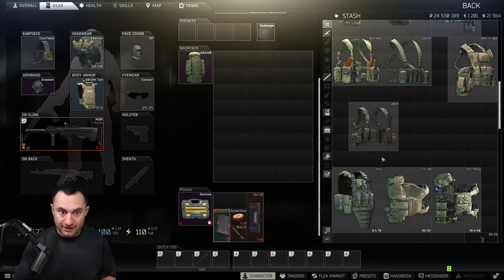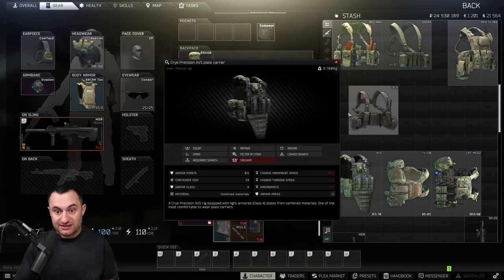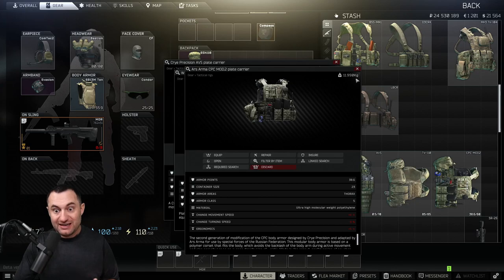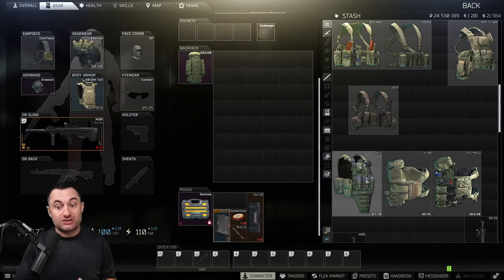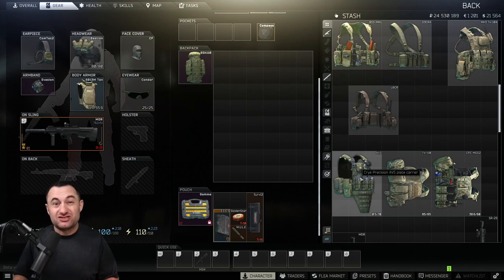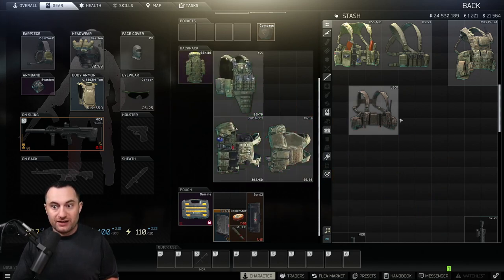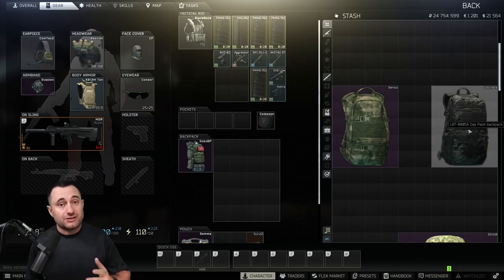When you get into armored rigs, keep in mind they add a ton of weight — the AVS is about 8 kg, the TV110 is 10 kg, and the CPC is nearly 12 kg. But they all give you around 23 slots of inventory space, nearly doubling your carrying capacity. If you have higher strength or a mule stim, you could potentially walk out with four rigs like this and an unbelievable amount of loot.